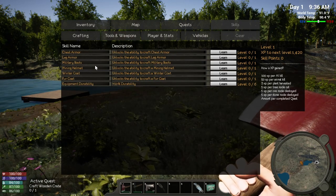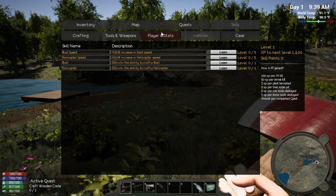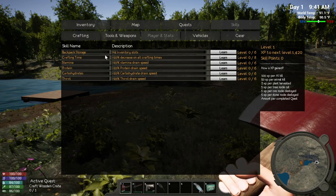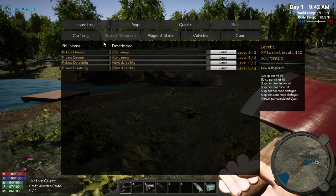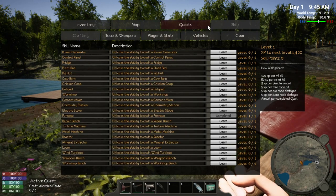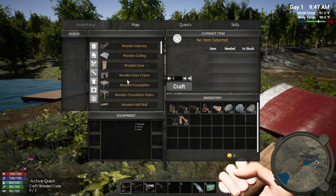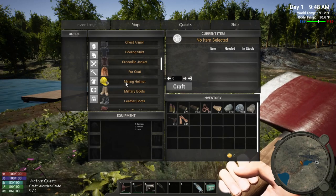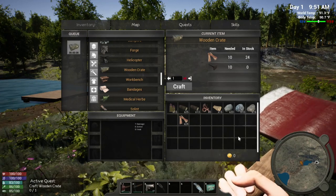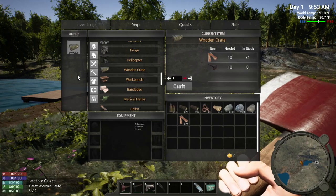We've got gear, vehicles — boats, helicopters, and I think there are cars too. Craft time, harvest times, backpack storage — we can learn those too. There's a ton of options. We need to craft the crate, which we'll do right now, because we'll be gathering a lot of stuff when going into towns. We should also craft a fishing pole since we've got worms.